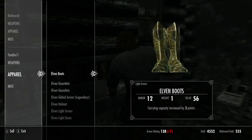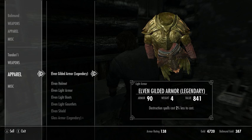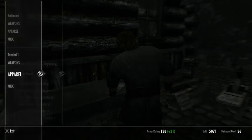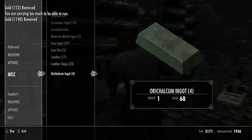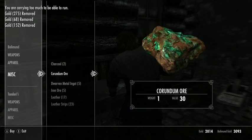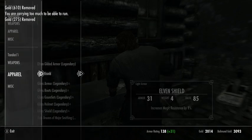It only shows up at a certain level. We're going to keep on carefully selling this stuff, making sure that we don't sell anything that we want to use. He's out of money, so I'll buy up all his stock of stuff that is usable for crafting based on my proficiencies. Now he has more money than I do.